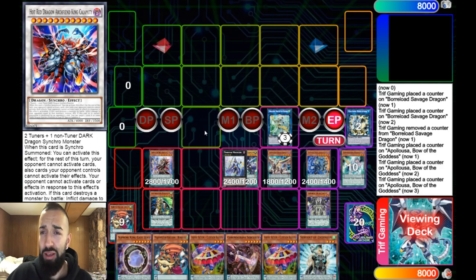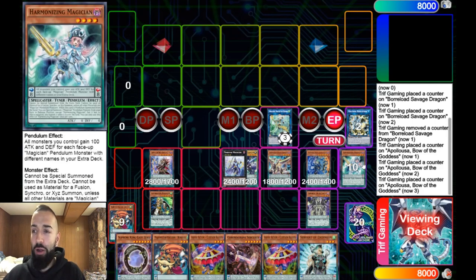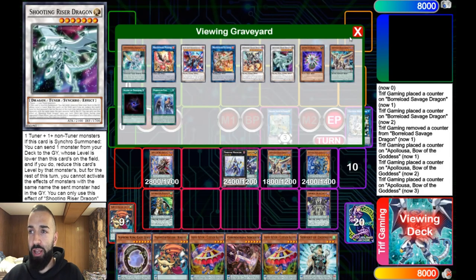All you need is the tuner and the random monster to make Needle Fiber. Needle Fiber summons Glow Bulb. Glow Bulb and the random Gate Zero or Dragon Pit make Borrelsword Savage Dragon. You special the Glow Bulb, and on your opponent's turn you special Riser Dragon — and that's just broken.